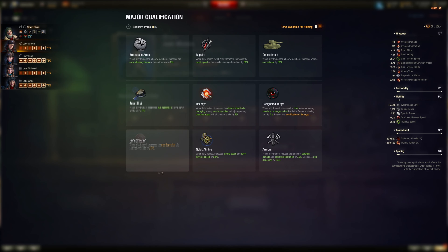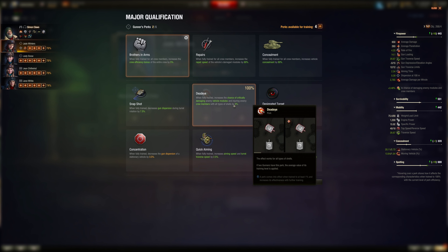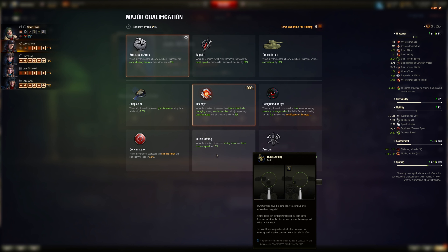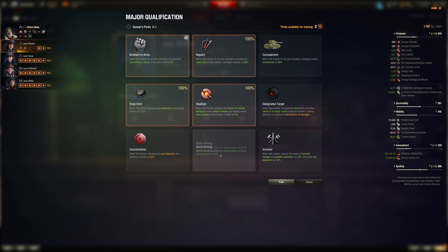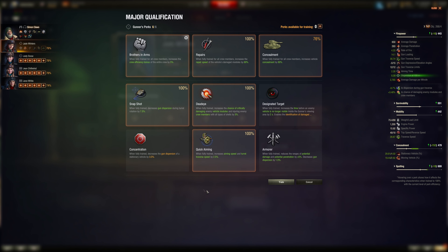For the assault TD gunner: Brothers in Arms, Dead Eye for big module damage — big chunky alpha guns get a big module damage boost. Repairs or Snapshot — there is a gun traverse speed for these vehicles, not technically turret traverse. Quick Aiming, and then Camo may be better than Quick Aiming — I'd say Quick Aiming then Camo for assault TDs.